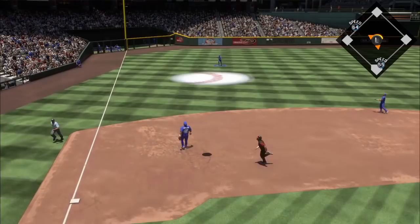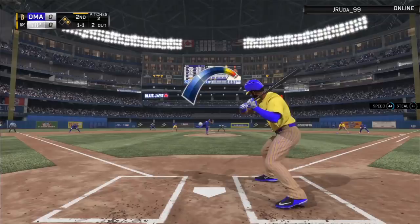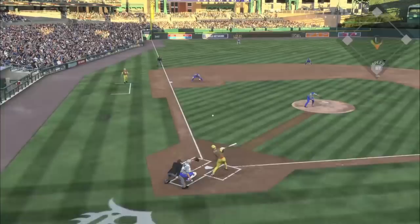An easy pop fly here — every outfielder in MLB The Show 16 should make this catch. And we're going to start testing his range here. Here's one tailing away to his right. Sticks out the hand and snags it. This one is over the shoulder. So far, his speed is not a problem.